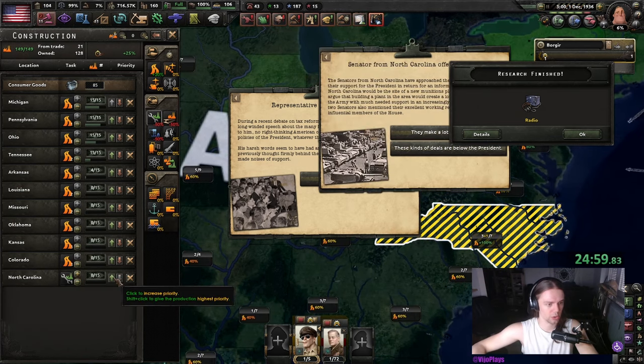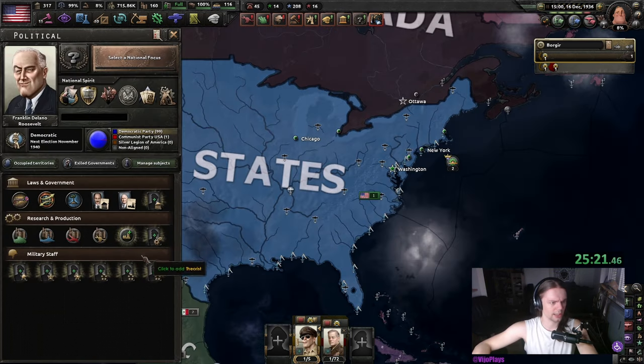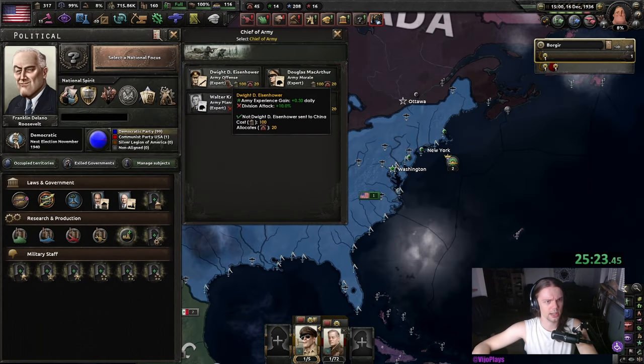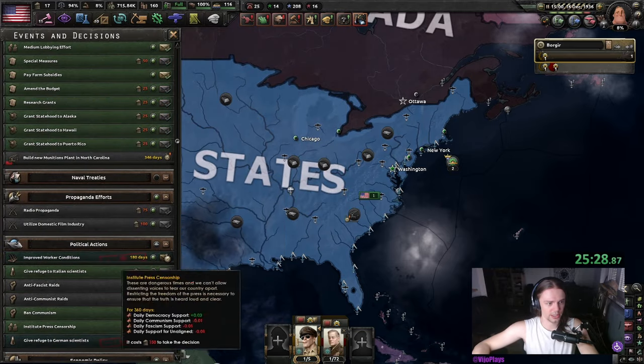Once we get the senator from North Carolina, we are immediately starting the construction of the mil factory and bumping it up. Now things are a little bit dicey — we have to get Iron Hauer, improved worker conditions, and refuge to German scientists. Nom nom nom, research speed, yes.